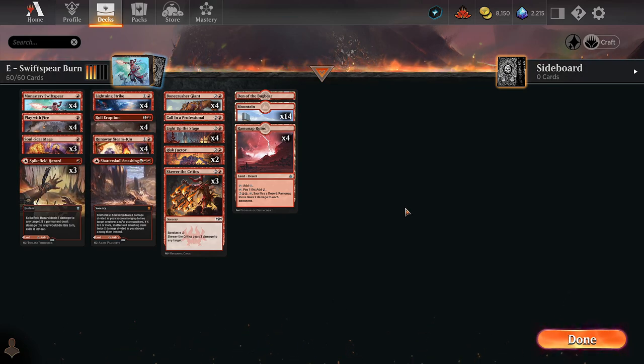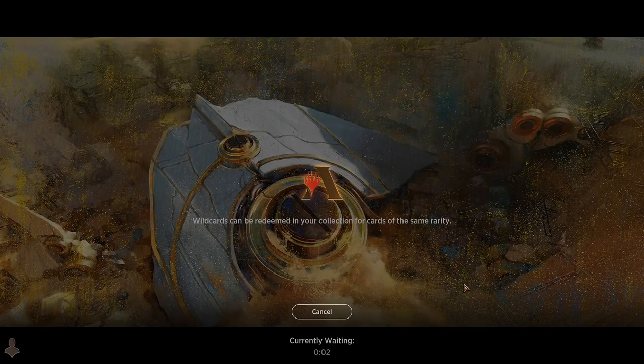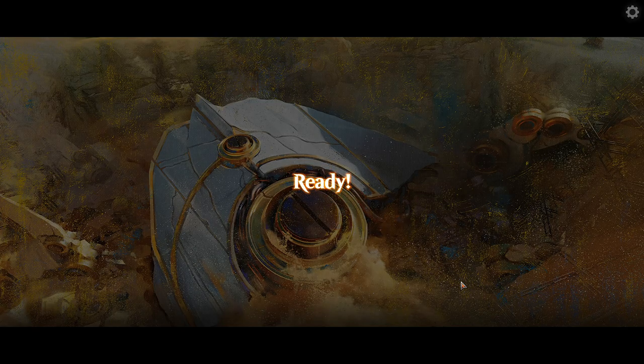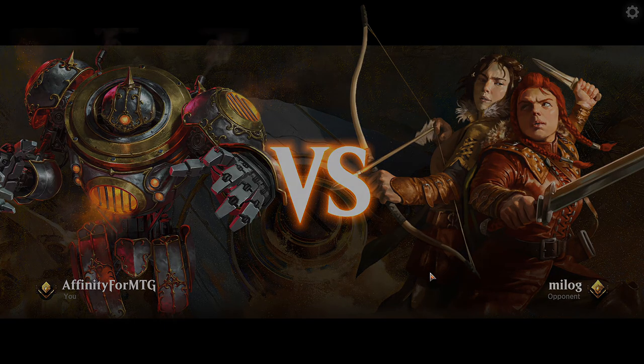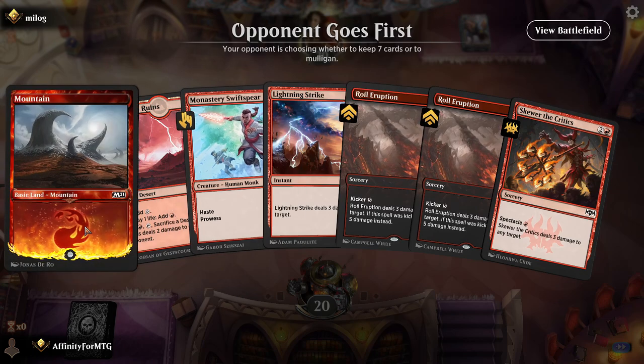That's the deck — we're just looking to sling burn spells. It's a little different from the Anax Ember Cleave aggro we're used to, but is it good? I guess there's only one way to find out. I haven't played this yet but I think it's going to be good. Also worth noting this deck is cobbled together really quickly — I don't know what the optimal build would be and I haven't done any testing at all.